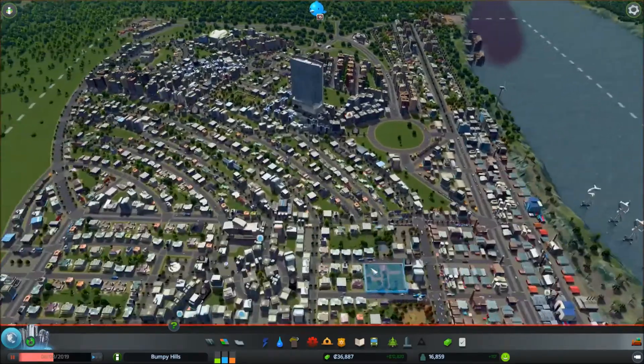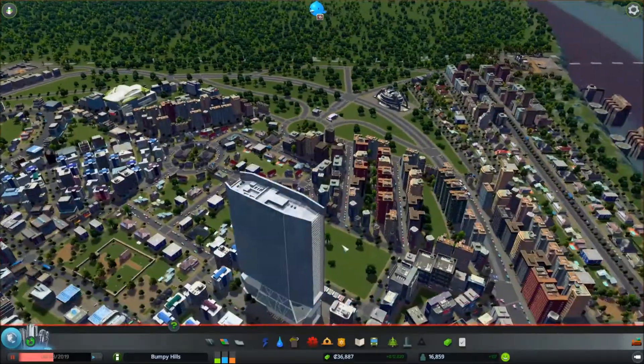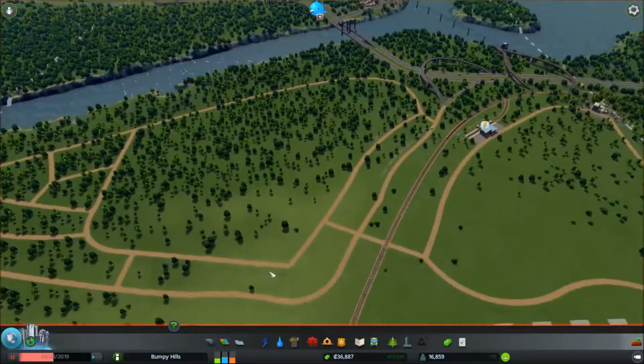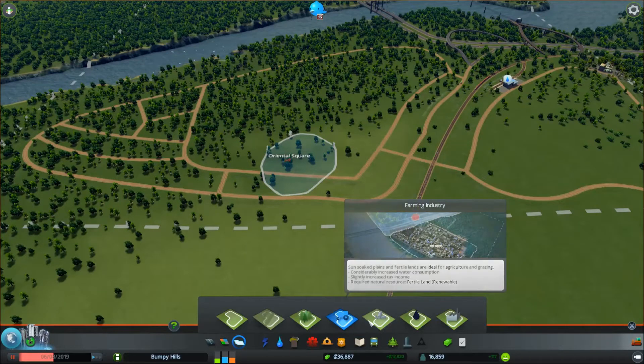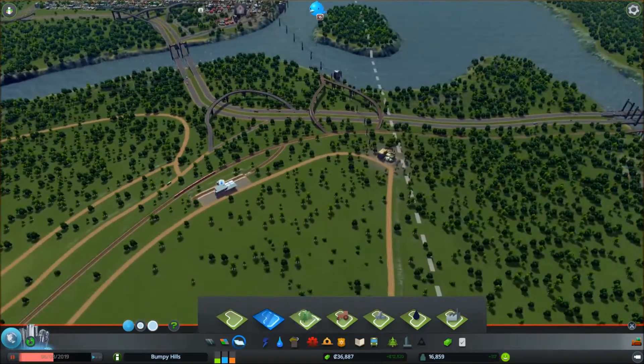I've done a little fiddling around, played around a little bit on my own — maybe 10 minutes or so — just to get a feel for what's going on. I figured out what I was doing wrong down here for the industry section. Basically, you need to start with the district paint tool, and then you paint in a district like so, and then you label it — that would be a farming industry, or an ore industry, or whatever you want. But right now I don't want any of this stuff, so I'm going to delete it all.